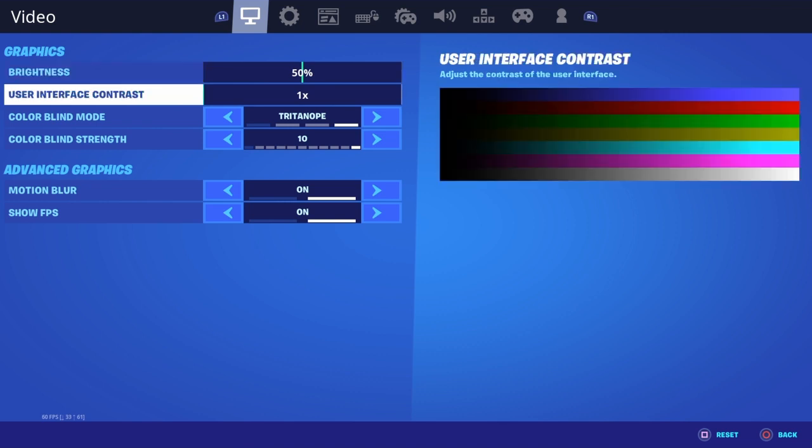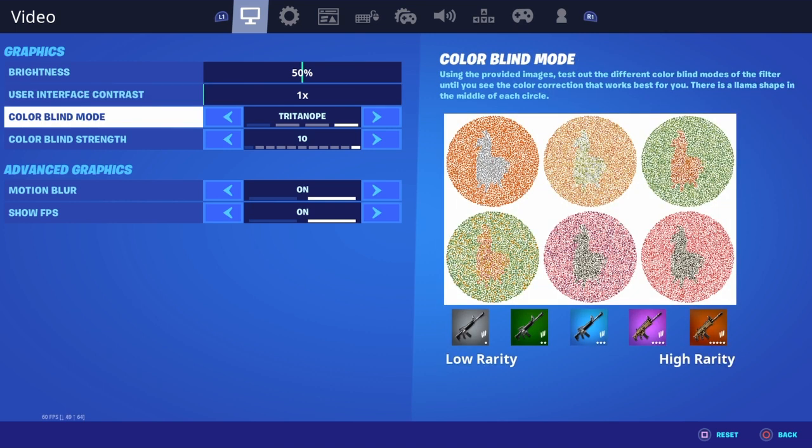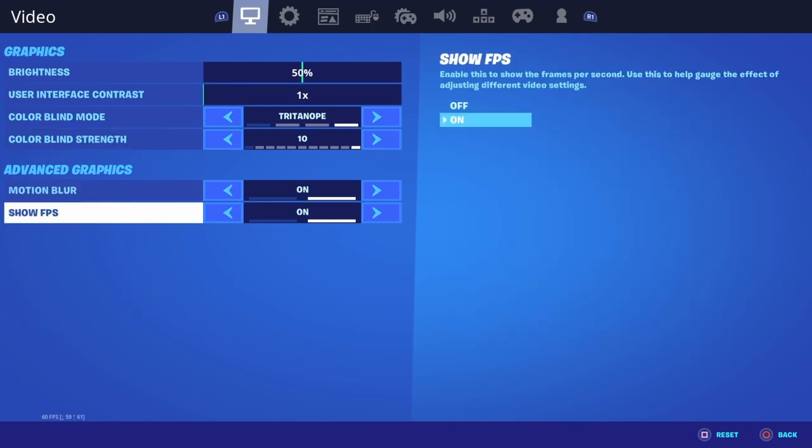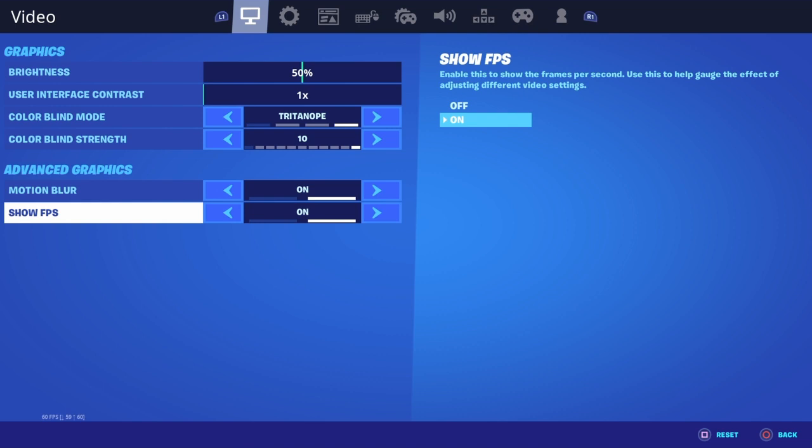My brightness is all the way down, my user interface contrast is one, and my colorblind mode is tritanope. My colorblind strength is all the way up to 10. My motion blur is on and my show FPS is on.